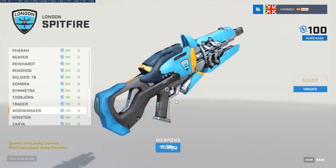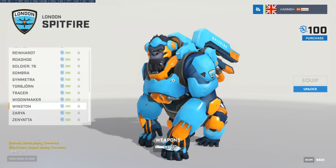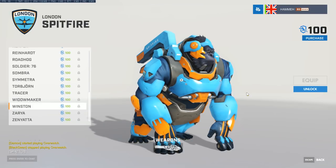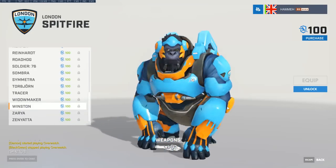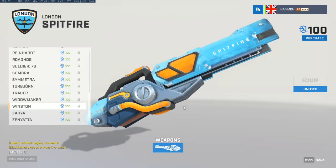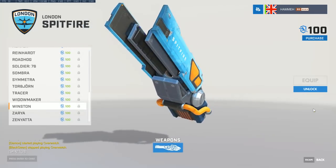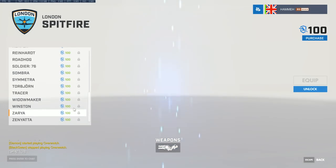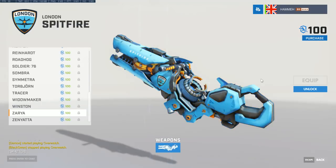Spitfire Widowmaker — maybe that's just my monitor settings but it goes almost flesh tone there — a little controversial. Moving on: the London roster looking beautiful. Players to watch — keep an eye on Fissure and Gesture for their main tanking play with some Winston and D.Va mixed in. They've put together some sweet tanking performances.